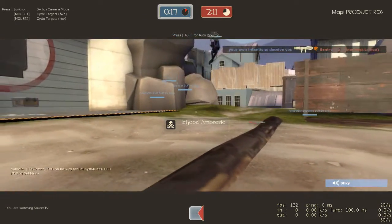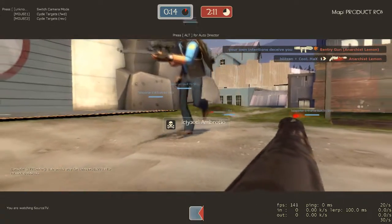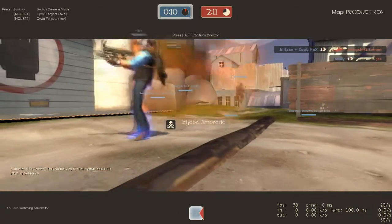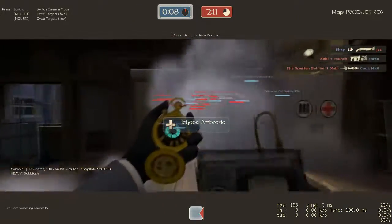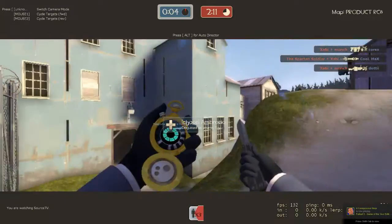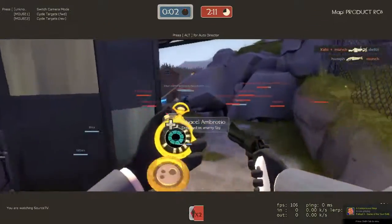I'd like to note that it's a bit funny around the edges because it's a Source TV demo — I forgot to record my own demo so I had to take the Source TV one. So you won't be able to see a few things, like how much ammo I have. You can't see the health, but it's really tiny so you'll have to judge by what it looks like.